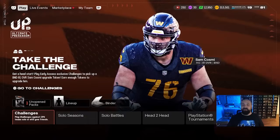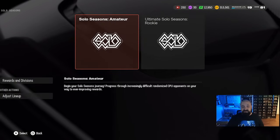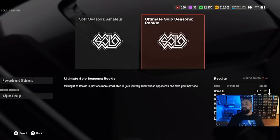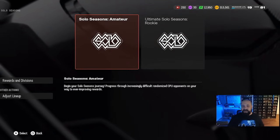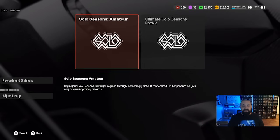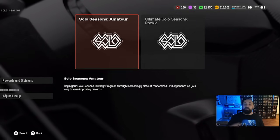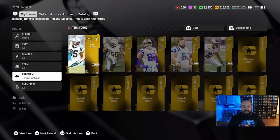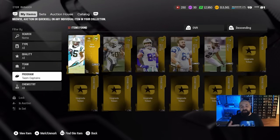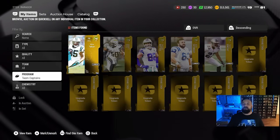The head-to-head objective was simply winning 10 games, which I got done in Solo Seasons — jumping into the amateur seasons makes it very easy and not time-consuming at all. If they continue adding that type of objective throughout the year to earn more tokens, this will probably be the fastest and easiest way. I now have the field pass totally complete: all five team captains and seven collectibles. Let's talk about who you should upgrade first.